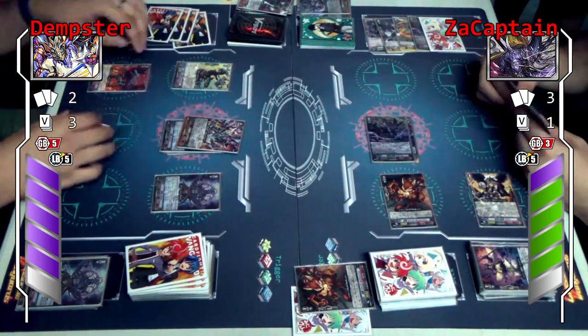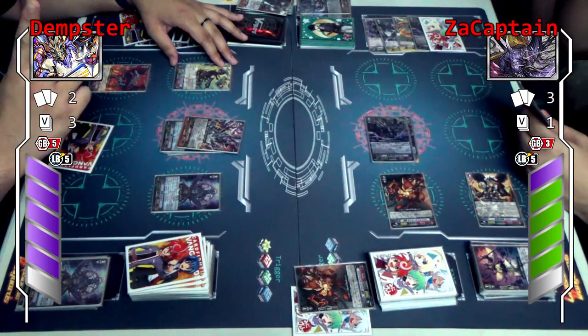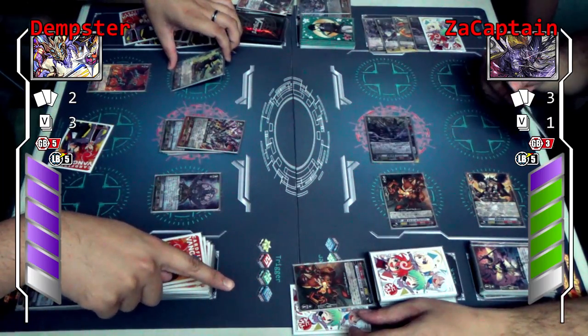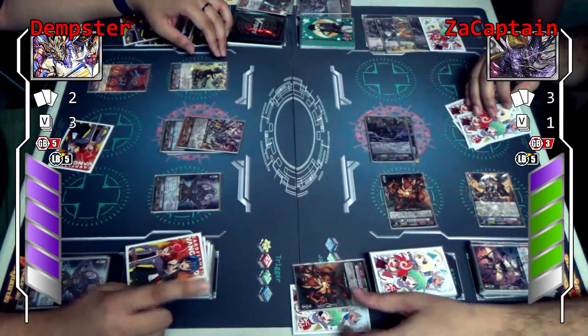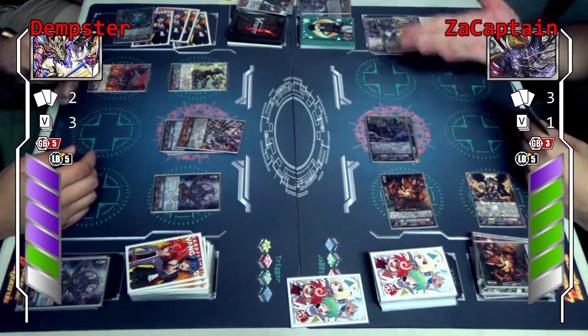Now I'll call Kamojika. Kamojika skill again — you may choose one card from your bind zone and put it in your drop zone. You have two. So you choose one card from your bind zone and put it in your drop zone. If you do, counter charge one. That was formulated.